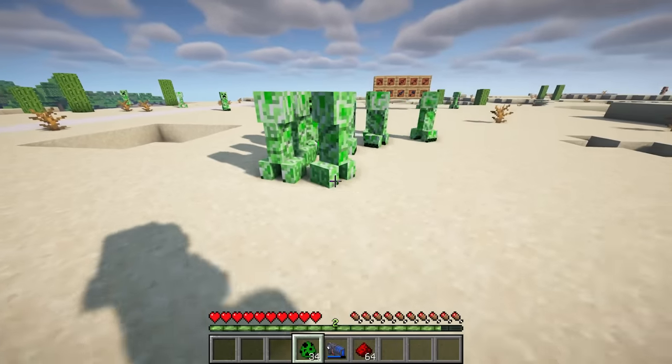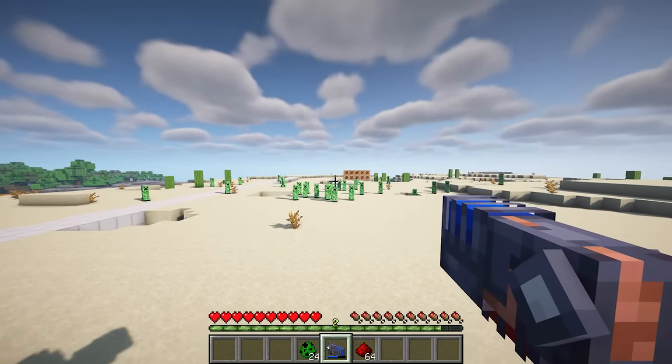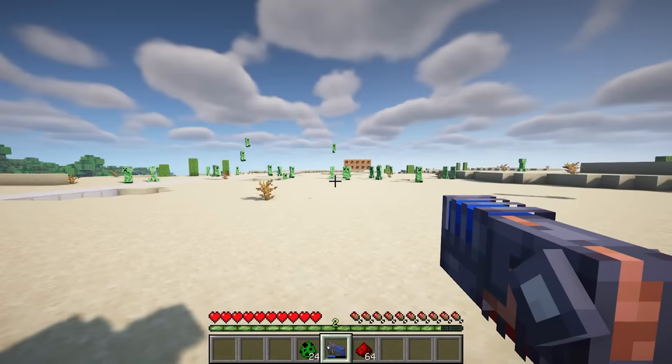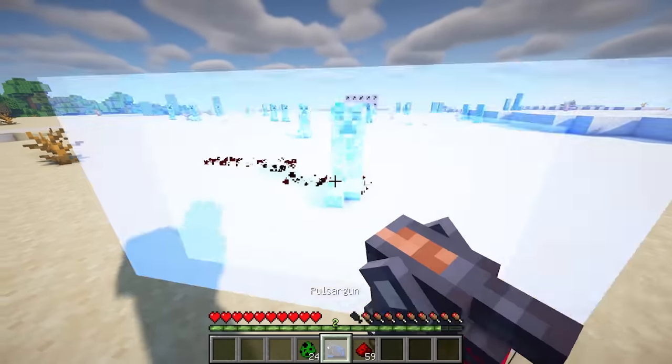The mod features the pulsar gun, a powerful weapon with effects akin to Minecraft 1.21's wind charge. This gun, with its seven charges, can emit shockwaves of magnetic force upon impact, repelling creatures in its path. However, users should exercise caution, as the pulsar gun can also inadvertently destroy nearby redstone systems.